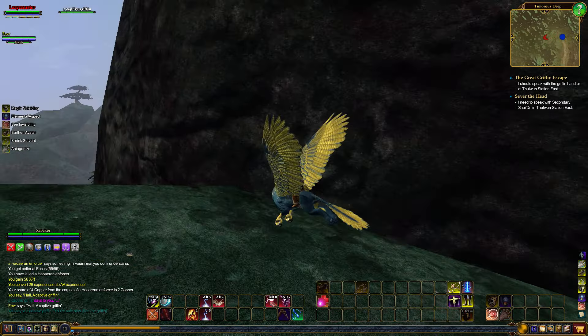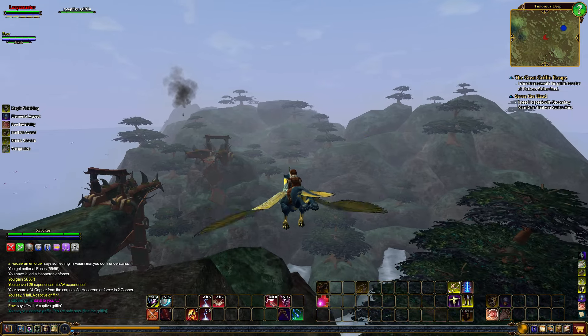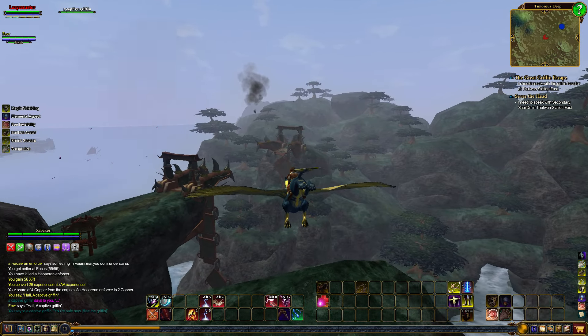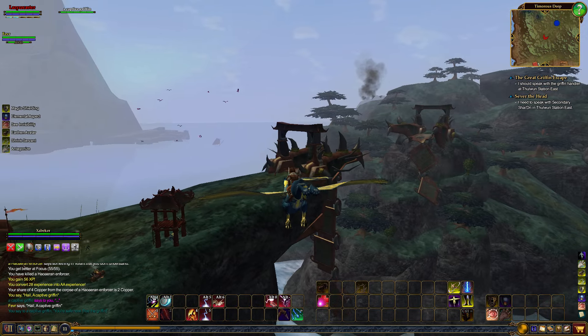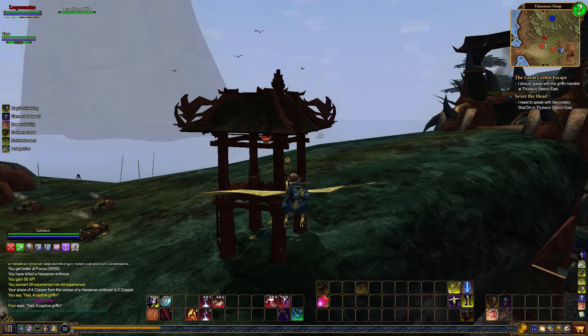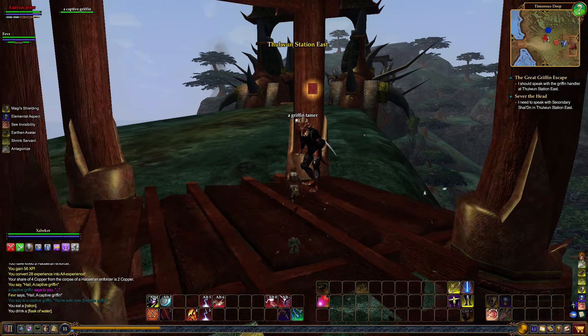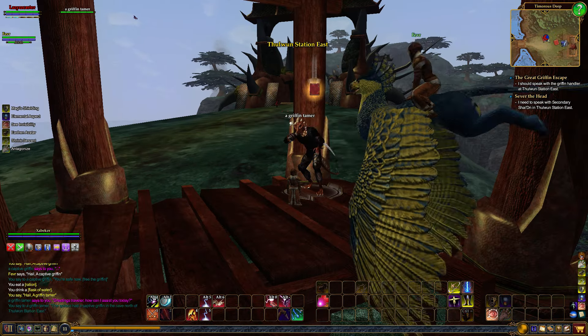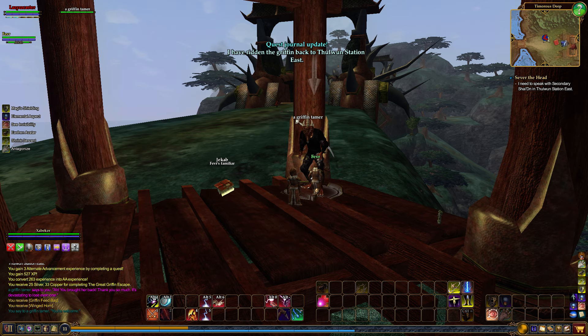Nowadays when you go into a new zone, if there's a griffin or a mount, whether it's a horse you can get on or a hot air balloon, whatever the case may be, you instantly have access to all the waypoints on the map and you can get there very quickly and easily. In the old days you used to have to go to those locations manually, on foot, find them, and do a quest for them. And they weren't always easy quests to do either. And then you had access to that.